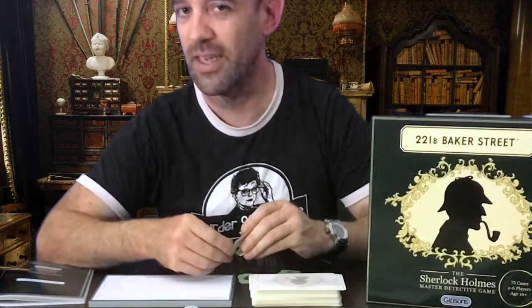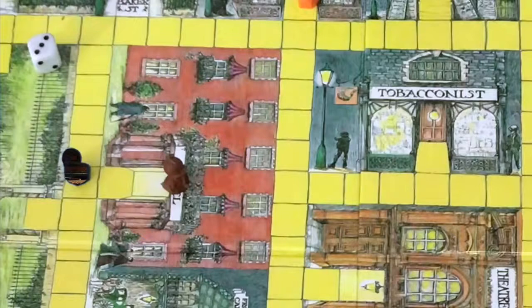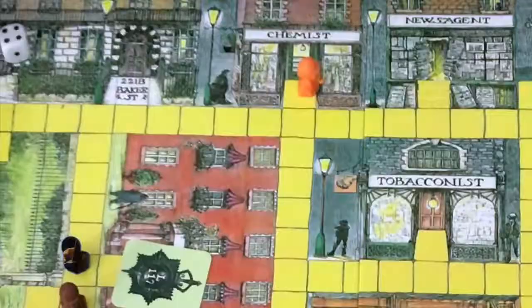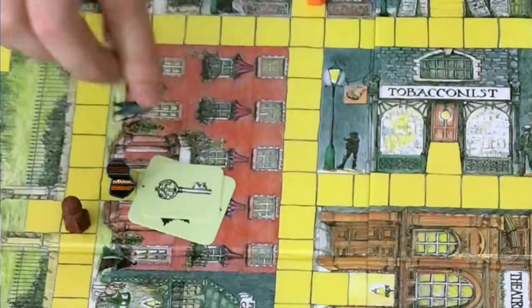Now here is where the game can get pretty competitive. If a player moves into an area and picks up a vital clue they do not want others to access easily, they can leave a Scotland Yard badge on that location, which seals off the building — nobody else may enter. Another player may not enter unless they have a skeleton key, in which case they place it on top of the Scotland Yard badge and both go back to their discard piles. You can pick up more Scotland Yard badges and skeleton keys by stopping at the Locksmith or Scotland Yard buildings.